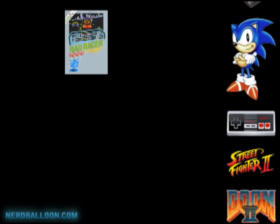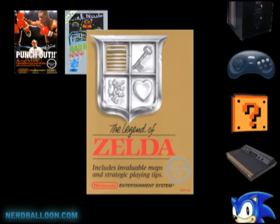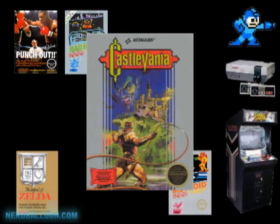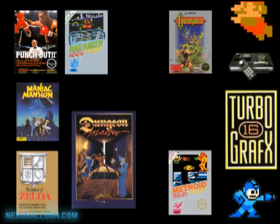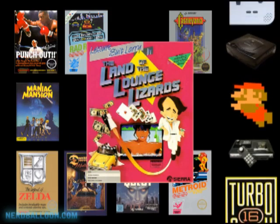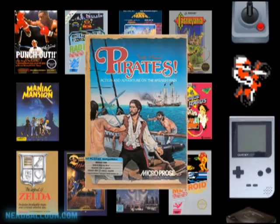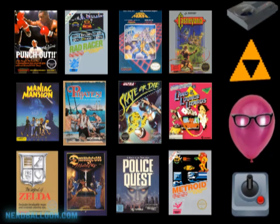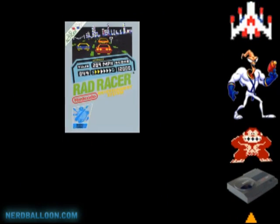87 was a pretty blockbuster year. There was Mike Tyson's Punch-Out, Legend of Zelda, Metroid, Castlevania, Maniac Mansion, Dungeon Master, Police Quest, Leisure Suit Larry, as well as Mega Man, Sid Meier's Pirates, Skate or Die — just to name 10 or 12 games there that you probably played, maybe not. They're also worth checking out, but today it's going to be Rad Racer.